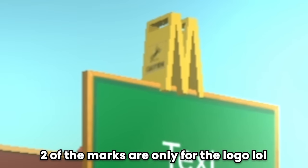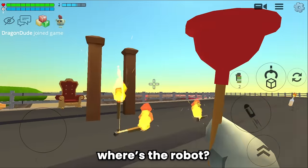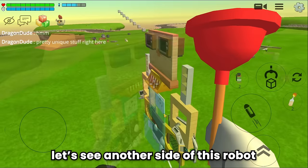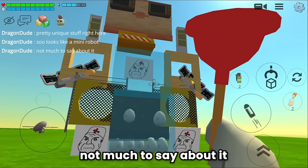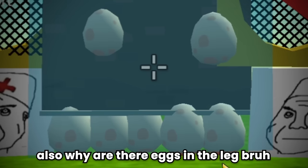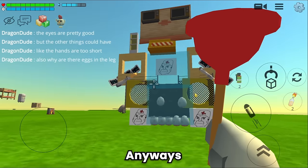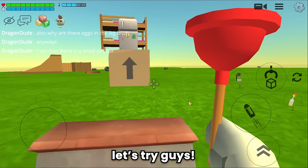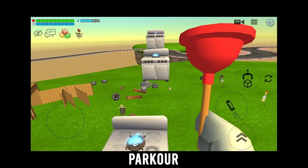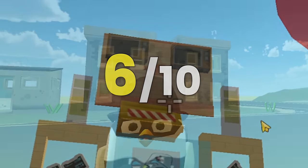Two of those marks are only for the logo, otherwise it's a one. Let's move on to the next build - a weird robot. Where's the robot? There it is. Pretty unique. Let's see another side - looks like a mini robot. The eyes are pretty good, but the other things could have been better: the hands are too short, and why are there eggs in the leg? It's even moving. There's a small parkour right next to it - let's try it. I'd give this a six out of ten.